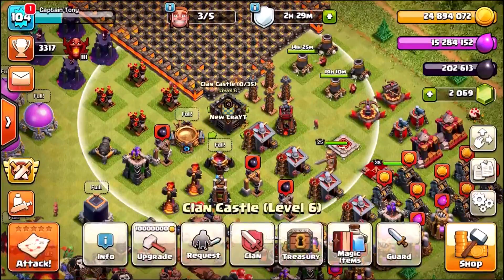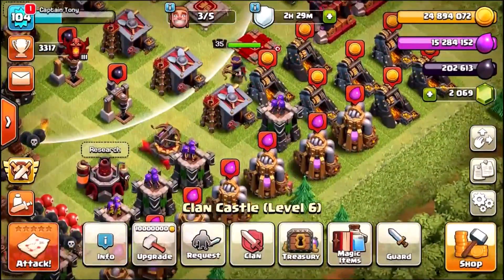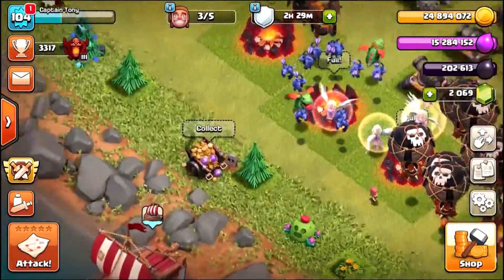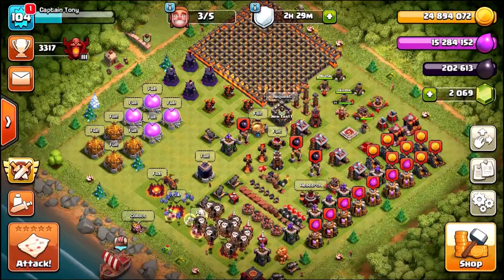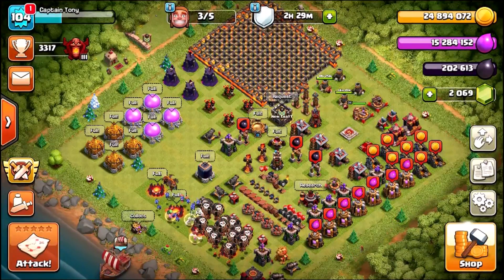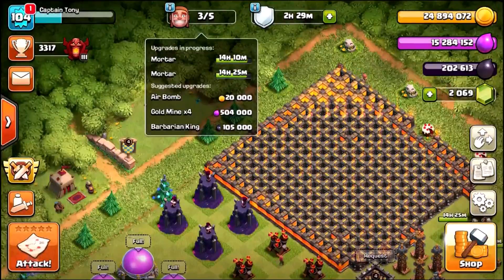In total we're looking at just over 50 million resources. We've also got more loot in the treasury, another couple million in the collectors, and a loot cart — so we are absolutely filthy rich. We're about to start our upgrades and get loads of stuff to the next level.